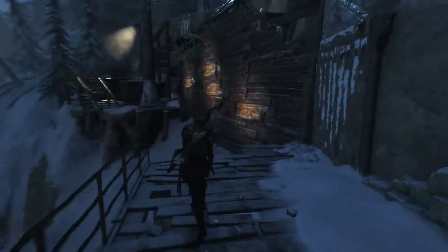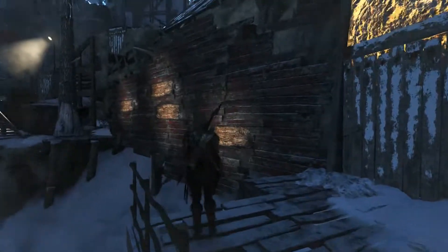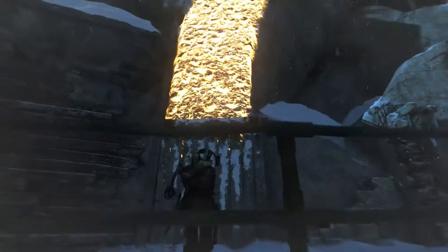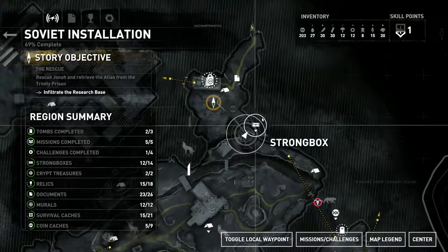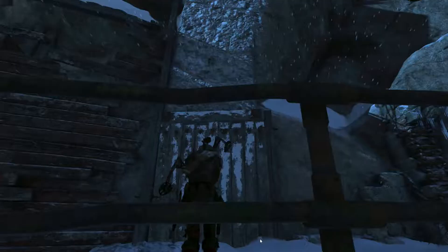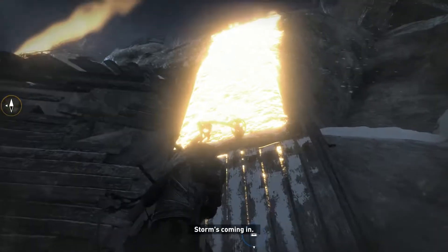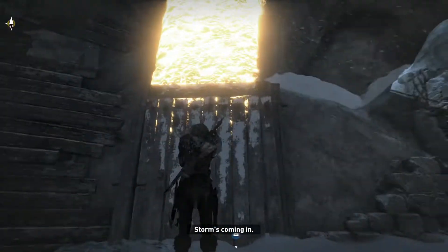So my climbing arrows will now allow me to go across this way — I can see that being useful. Where's this strong box? Is that strong box directly above me? Have I not noticed there was a climbable wall here before? I don't think I did.